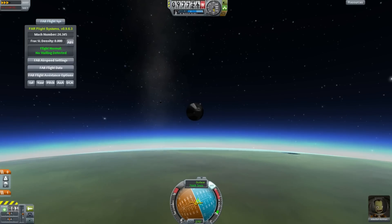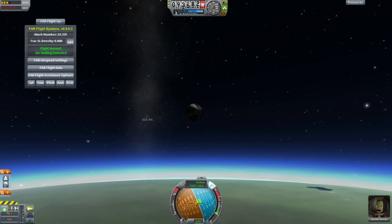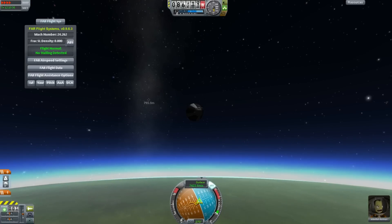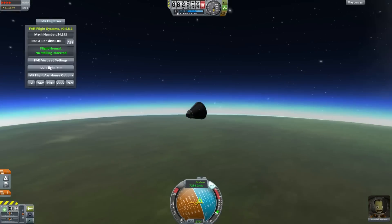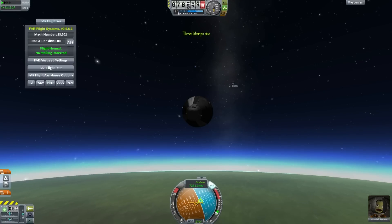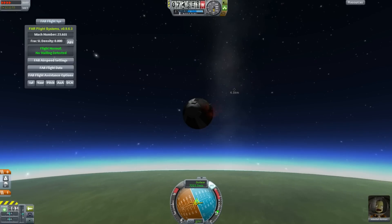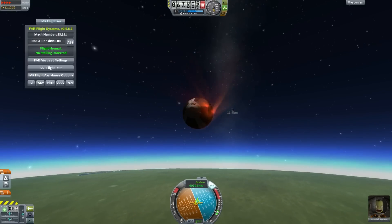Soyuz 5 was launched in 1969 and its goal was to dock with Soyuz 4 — the first time two manned spacecraft had docked in orbit. They docked with the other spacecraft and transferred two crew over because they wanted to bring them down in a different spacecraft to show how awesome they were. Soyuz 5 was then to return with just the pilot, Boris Volynov, and he had quite possibly the worst re-entry experience in history — other than people that have died.